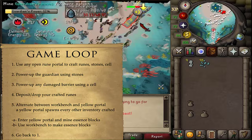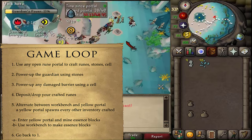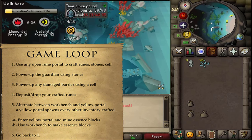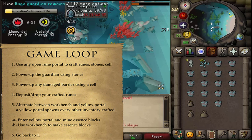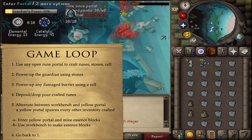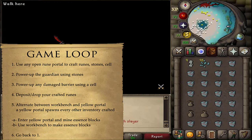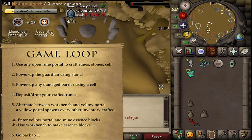Return south and deposit your runes using the bird bath next to the workbench — that's the first run completed. About every two minutes and 20 seconds, or roughly every other inventory, a yellow portal will spawn. When one spawns, drop everything and go through it. You'll find huge guardian remains — mine them for a full inventory of essence blocks. Fill your pouches and inventory, then use the teleporter back to the temple.